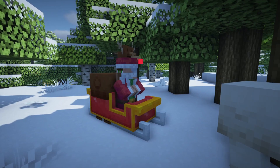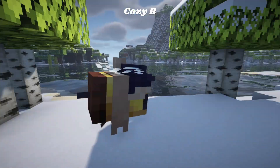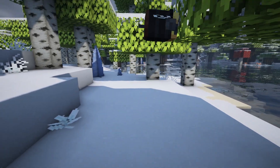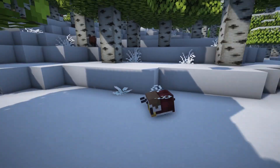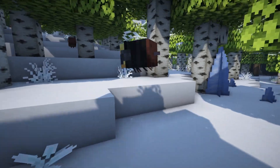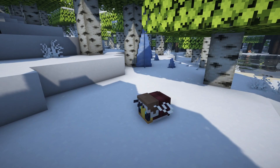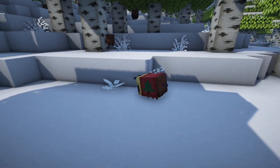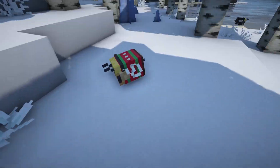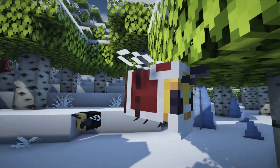This next resource pack is called Cozy Bees by Cobro on Planet Minecraft, and oh my gosh, this one is also a must. It makes the bees cozy — it gives them little plaid shirts, hats, sweaters, earmuffs. There's a Santa one, a Rudolph one, and one with a wreath around it. That's so stinking cute — it makes your game so cozy and cute with so many varieties.